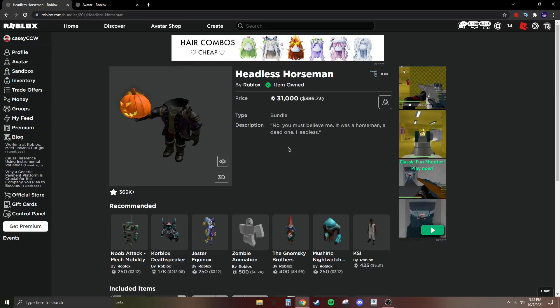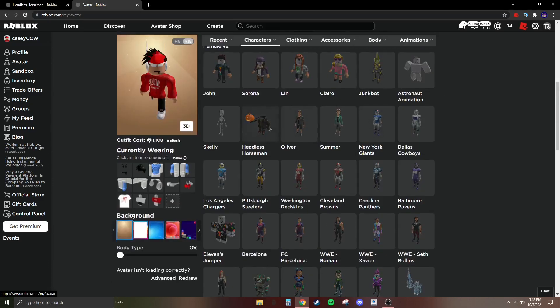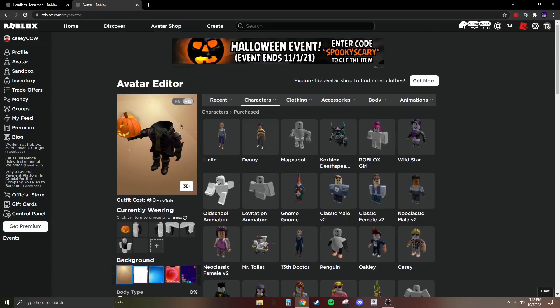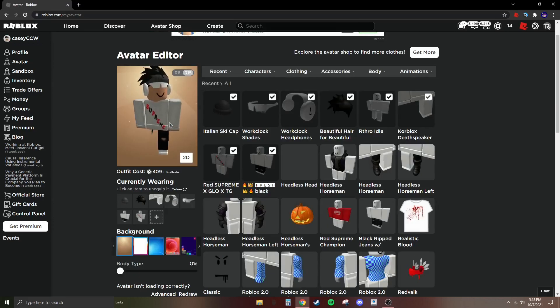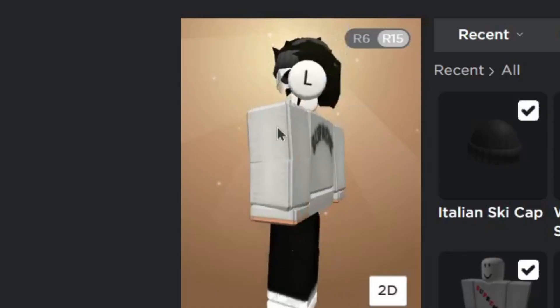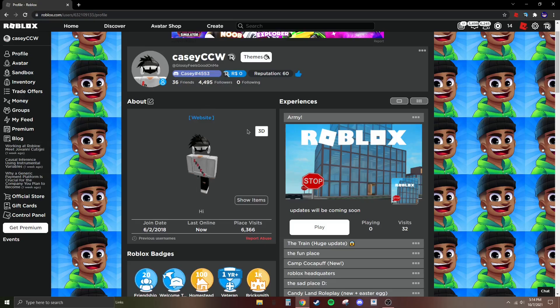It will go off sale in around three weeks, around November. Most people don't wear the whole package itself — this is what the whole package looks like — but usually what they do is take a normal avatar, like this one here, and they'll just equip the headless head without putting on the whole outfit. It ends up looking like this, which is pretty cool. But is this worth almost $400?